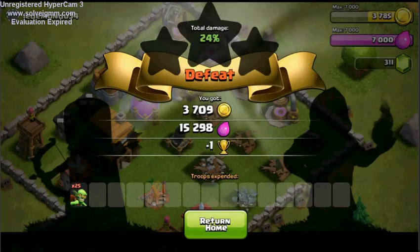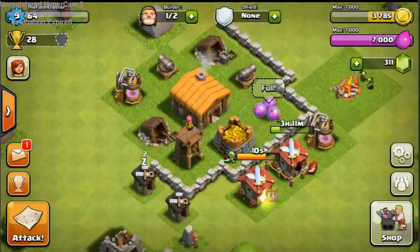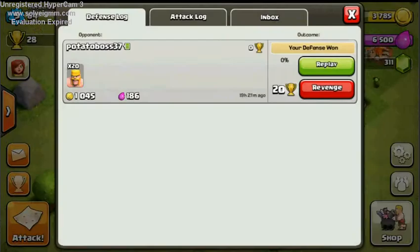Our Elixir just maxed out again — we got 15,000 there. No matter what trophy count you're at, you always seem to max your Elixir. I'll show you a defense — this is the only defense we have. Somehow I've got 0% with 20 Barbarians. Let's watch it.